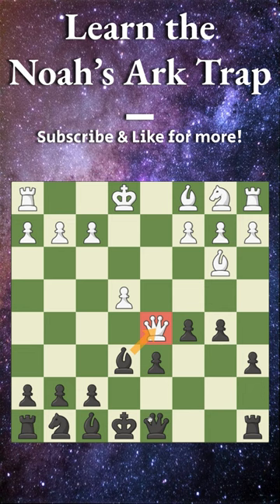They can play one check, we simply back up, and they can try to threaten mate one more time. But now we successfully get pawn to c4, the bishop is trapped, and we simply have a much better, borderline winning position.